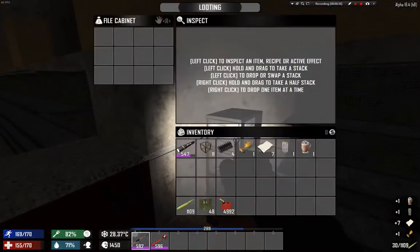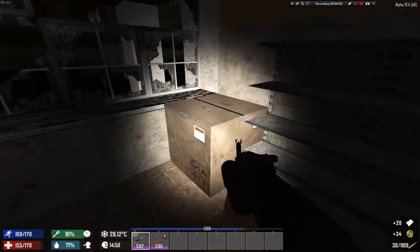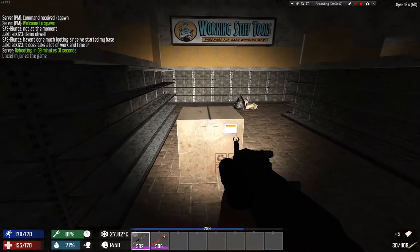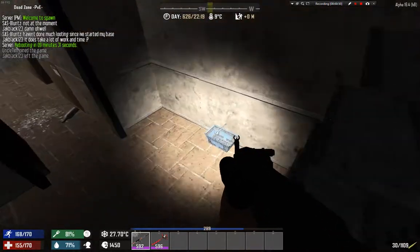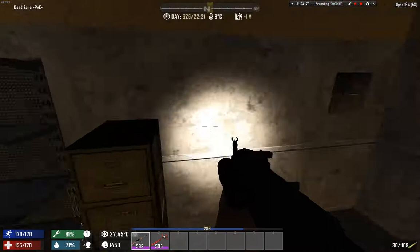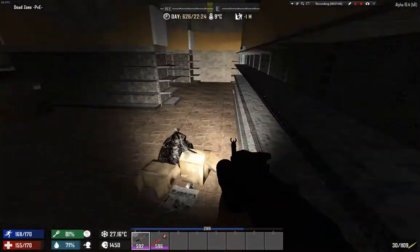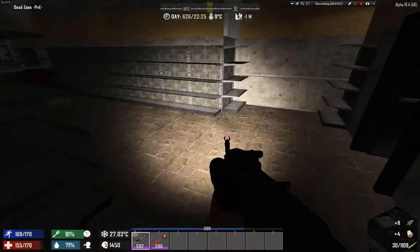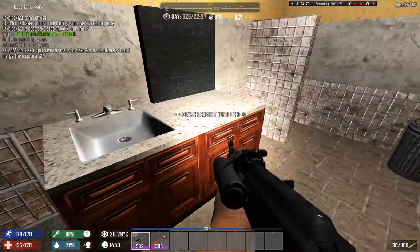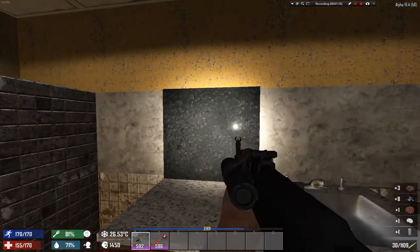Looks like no one was here so we can do some searching. We take everything - we don't want to leave anything. Looks like there was someone actually here but they didn't care about a few things. Oh god, am I late for the party again? Maybe the guy didn't search down below - that he was too confused and left us some loot.